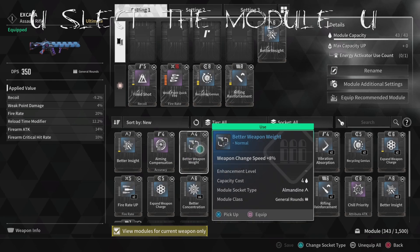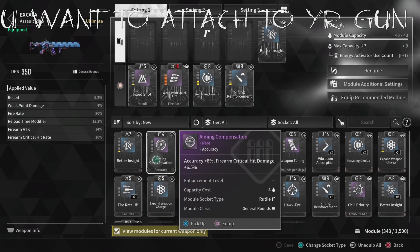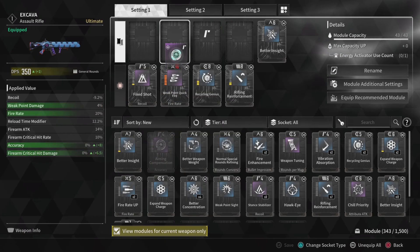I've already equipped modules, but you can equip a module like here. For example, I'm going to equip this module.